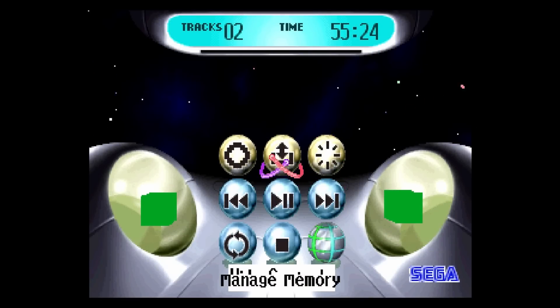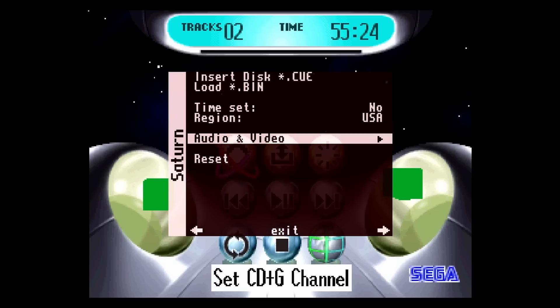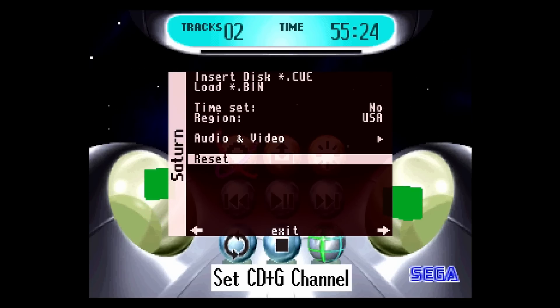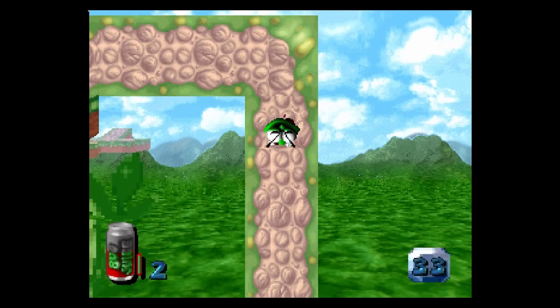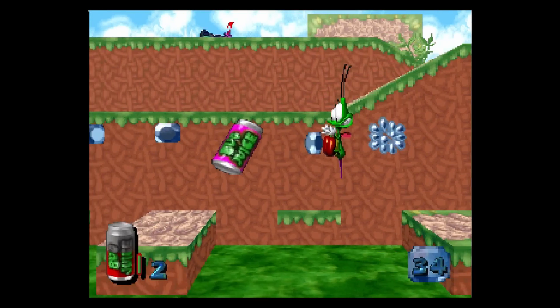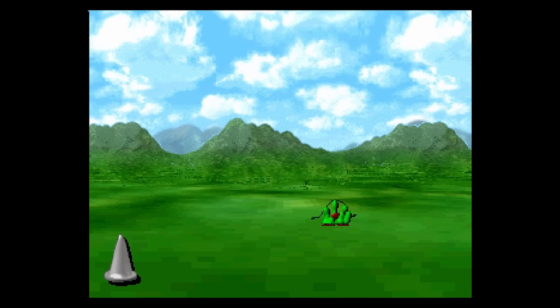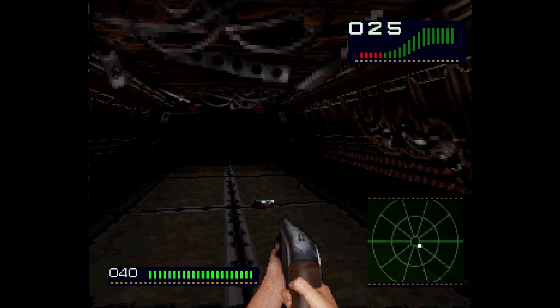Something you need to remember if you are testing this core: resetting it is going to be your friend. Sometimes you load up a disk image — a .cue file — and it just won't read. If you go ahead and reset the core, you're going to find it suddenly gets into the game. If that won't work, do a cold reboot of your MiSTer — that seems to solve some problems.